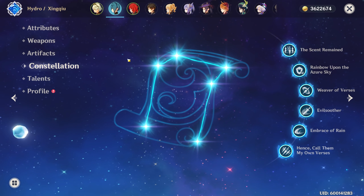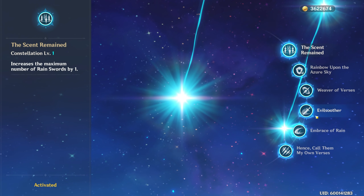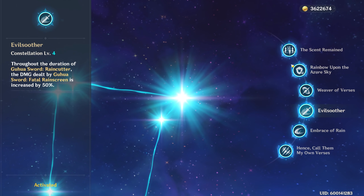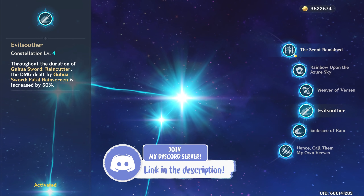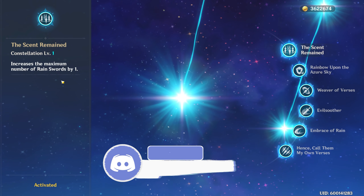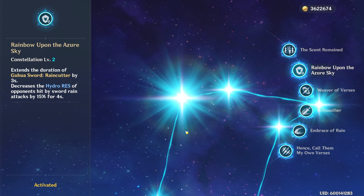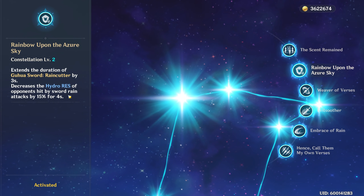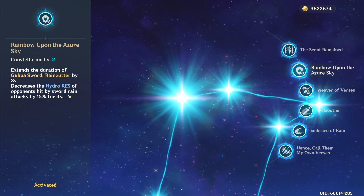Next, let's take a look at Xingqiu's constellations. If you really want to maximize the damage of his elemental skill, having C4 unlocked is going to be the most ideal. However, even without it, C0 can still be viable and he can still deal a ton of damage. C1 increases the maximum number of rain swords by 1, leading to more damage reduction and healing. C2 extends the duration of his ultimate by 3 seconds and also reduces the hydro resistance of opponents hit by the swords by 15% for 4 seconds — adding so much more damage to his elemental burst.